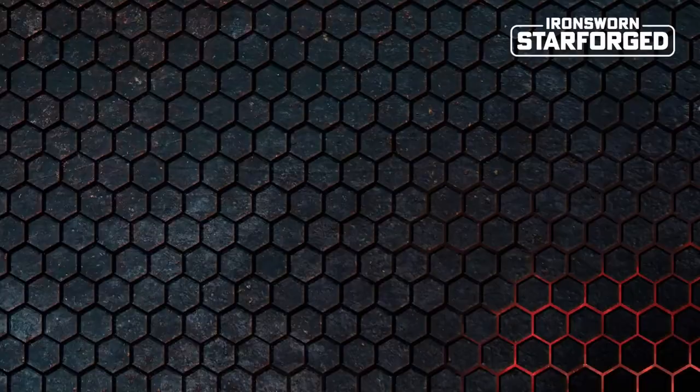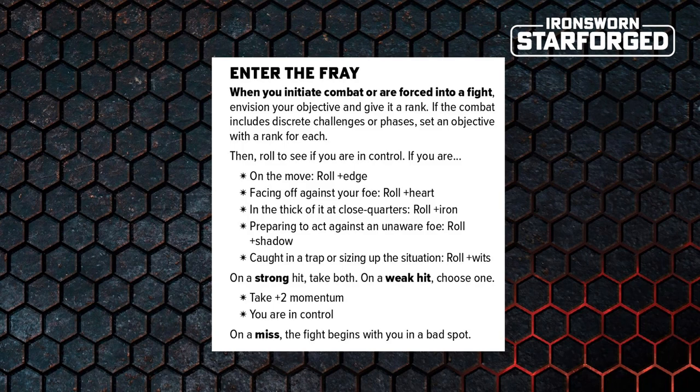Well, Starforged has a series of really clever mechanisms that make it all work. As usual, you start with the fiction — you envision what is happening. And if something happens in the fiction to start a combat, you simply switch to using the combat-specific set of moves. The very first move you will make when things are about to go down is called Enter the Fray. Enter the Fray says: when you initiate combat or are forced into a fight — this is the trigger — this move triggers.